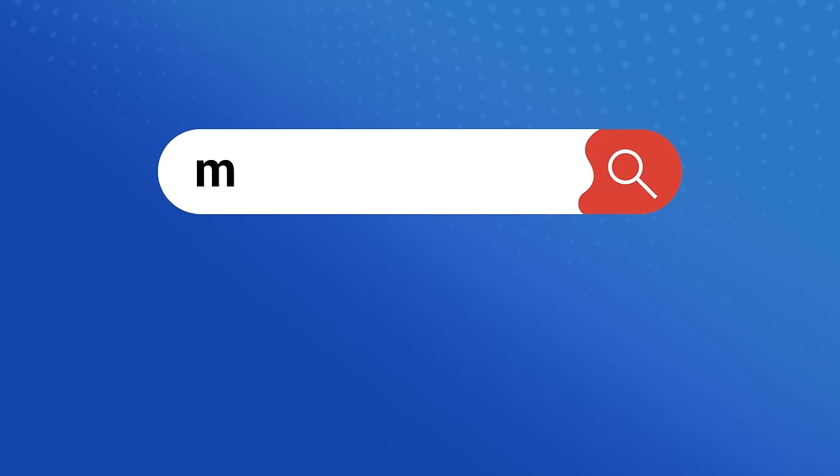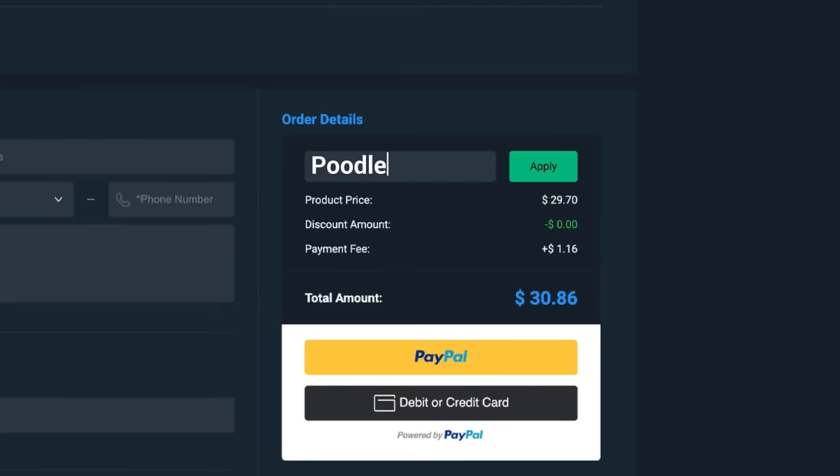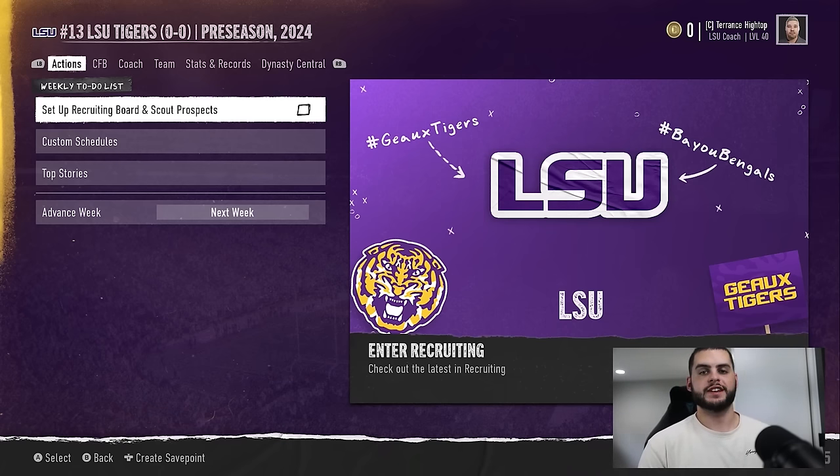Looking for cheap and reliable College 25 Ultimate Team coins? Head on over to MMO Exp and use code 'poodle' at checkout for 5% off your order. Everybody, it's poodle back with another CFB 25 video. In today's video I'm going to go over the secret behind player development post-patch.